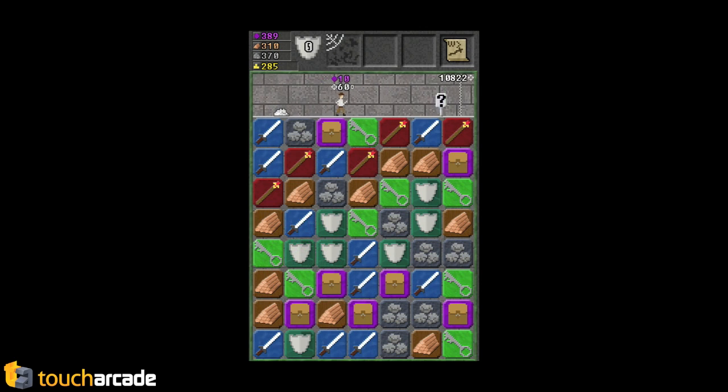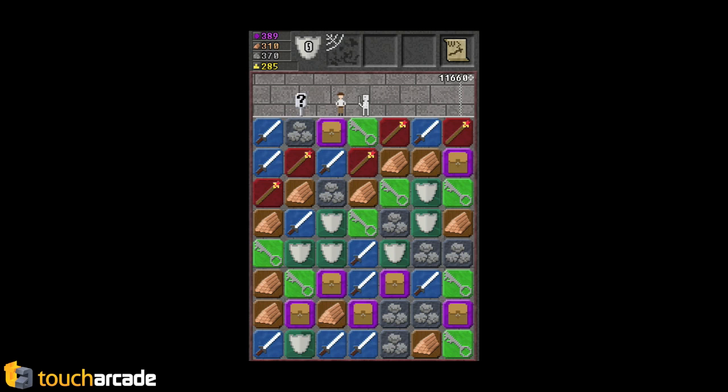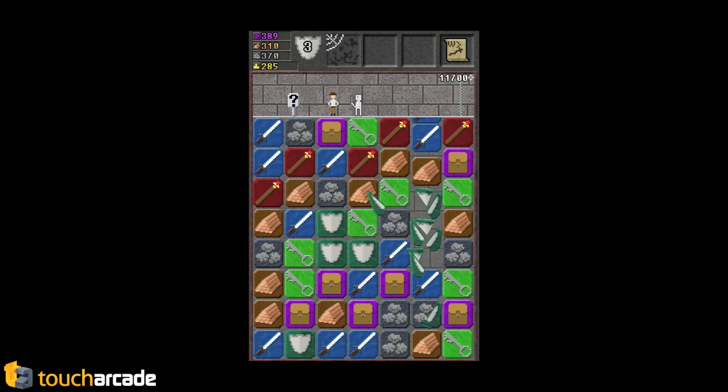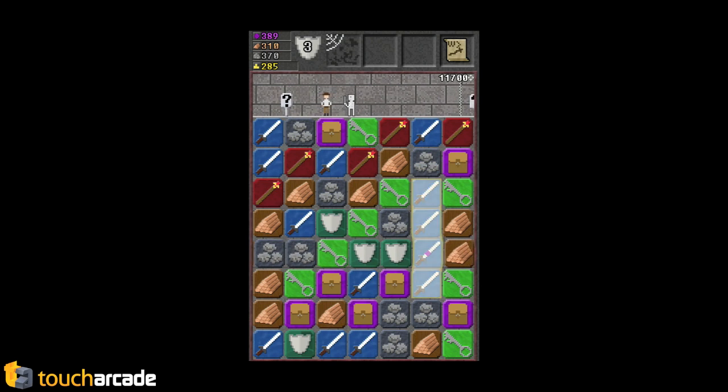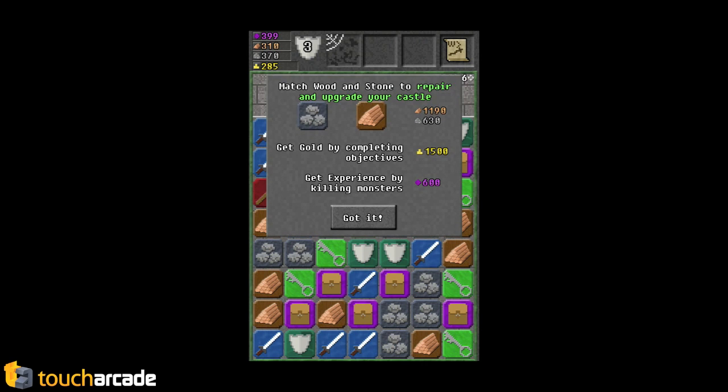So it's like an endless puzzler. Well, it's not endless because the timer kind of hurts you. So if you match shields, you gain the shield stat, which then when a monster hits you, you don't lose time. So here, let's match these shields — now I have three shields. When the next dude hits me, it'll take that off.